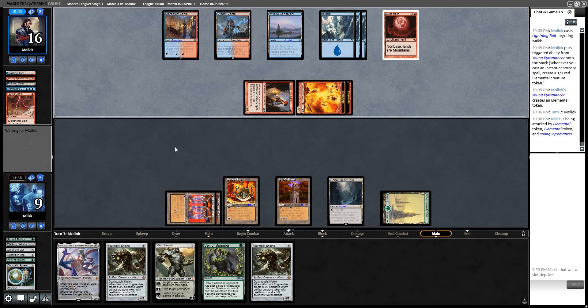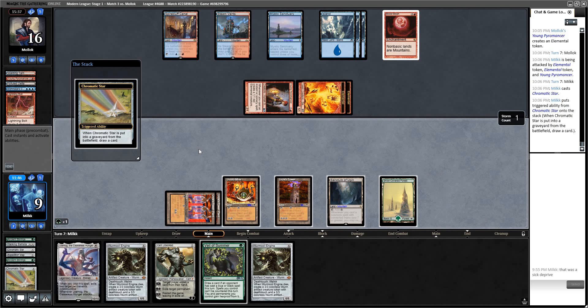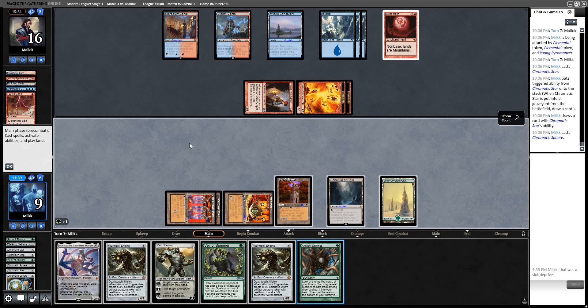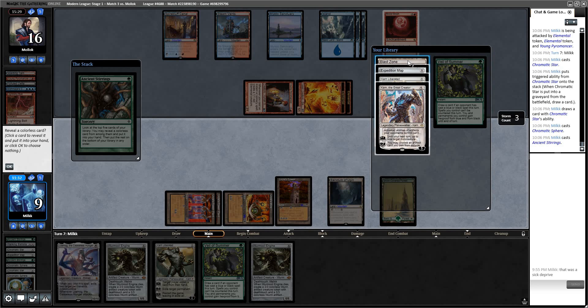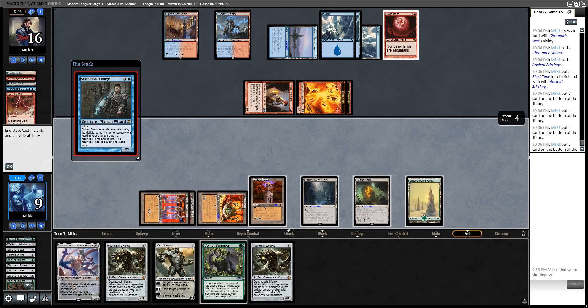We're at 9. Land — Chromatic Star. So bad. Just going to crack it now. We might just be dead — Snap Bolts here. Chromatic Sphere — let's draw through our deck. There's Stirrings — he might try to counter this; I'll Veil if he does. I think I just need to take Blast Zone and hope we're not dead. There's nothing else I can do. Pass. Snapcaster Bolt — does that kill us? It brings us down to 6, then we get hit for 7. That kills us. GG's opponent — got us with the Blood Moon.